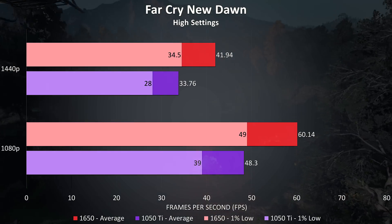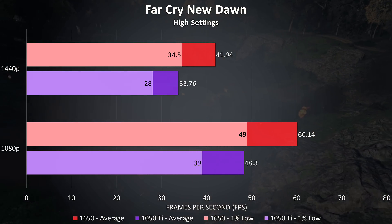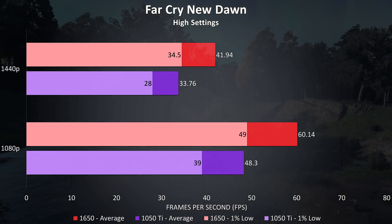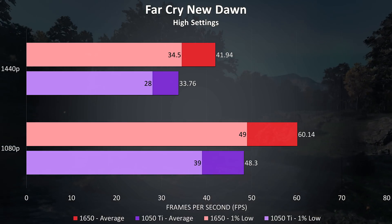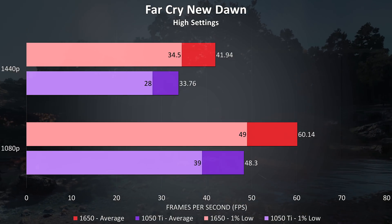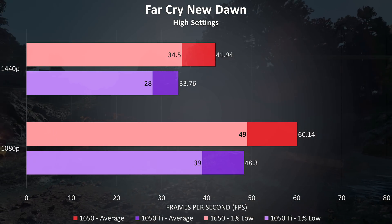Far Cry New Dawn was tested using the built-in benchmark with higher settings, and was another game where even the 1% lows from the 1650 were ahead of the averages from the 1050 Ti. At both 1080p and 1440p the 1650 was 25% ahead of the 1050 Ti in this test.